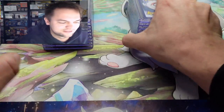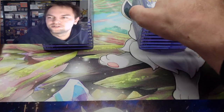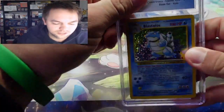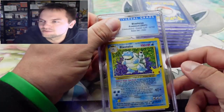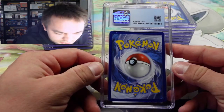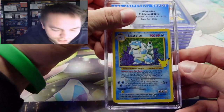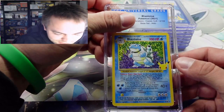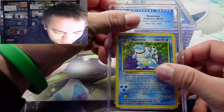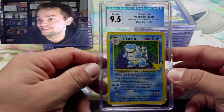We made it through one full stack — two stacks to go, 26 cards submitted in total. We've got the Blastoise from Celebrations. I graded this one for my personal collection, wasn't so much worried about the value, I just enjoy the Celebrations set. It looks clean, maybe a little off-center — nine-five! I'll take the nine-five.